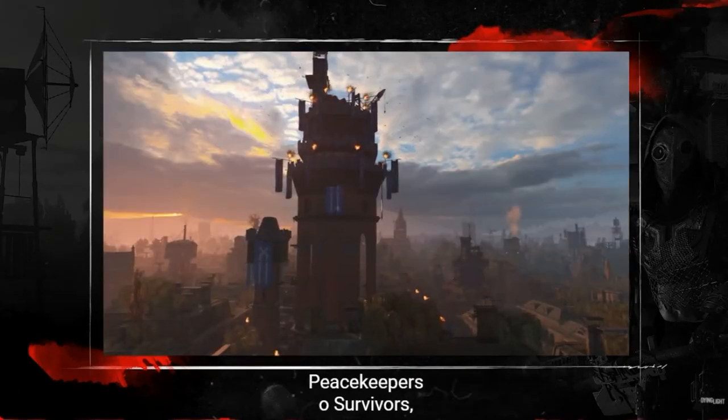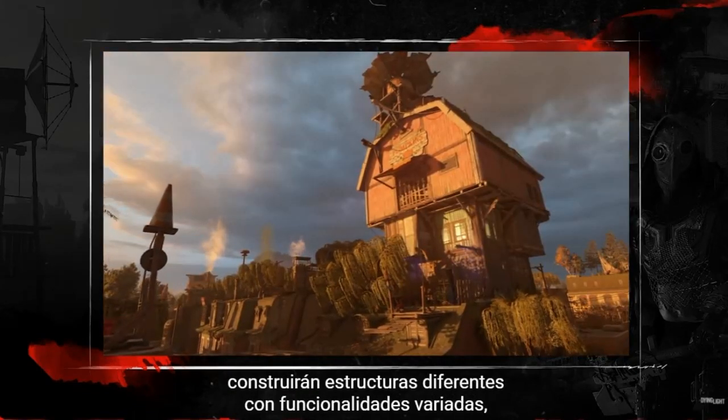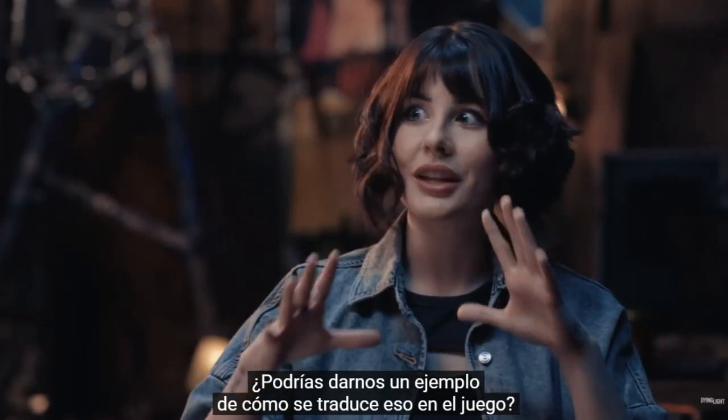Peacekeepers or survivors — according to your choice — will build different structures with different functions, placing different characters inside of them. Can we have a specific example in-game of what that might look like?